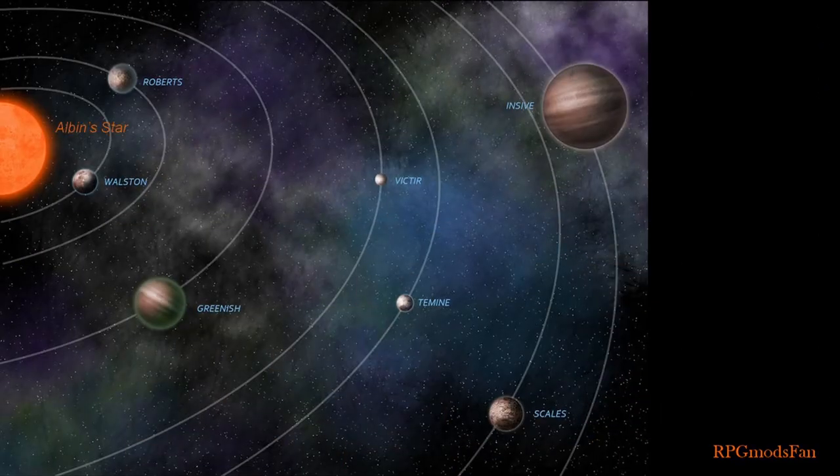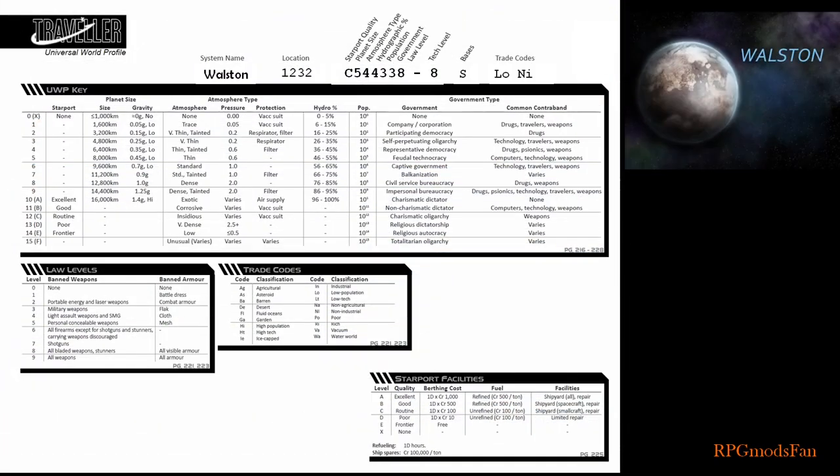Wollstone orbits Albin's star, which is an M2 primary star. The M means that it is a red dwarf star, which have surface temperatures ranging from 2,000 to 3,500 Kelvin. The 2 means Albin's star burns near the upper range of that temperature scale. Orbiting Albin's star are five rocky planets and two small gas giants, named Invis and Greenish. Wollstone has a UWP code of C544338-8.